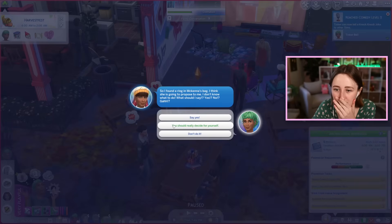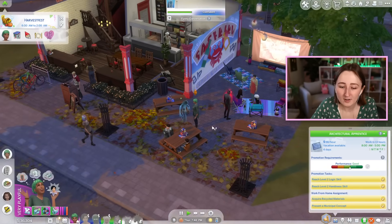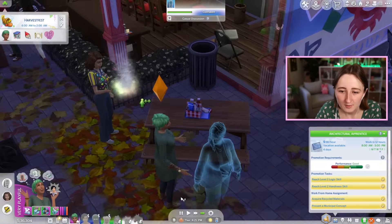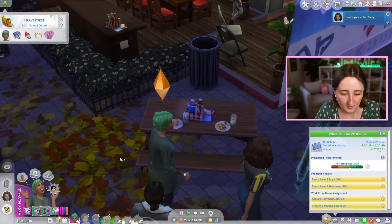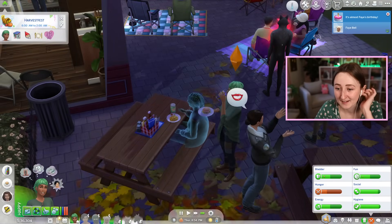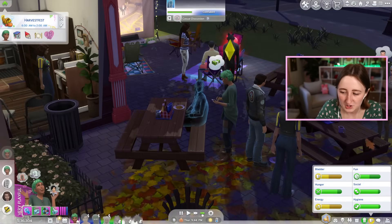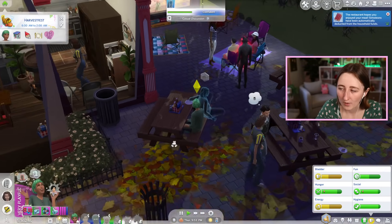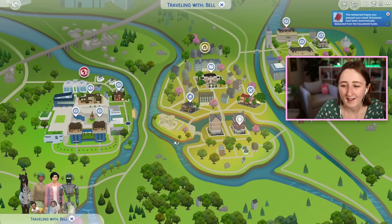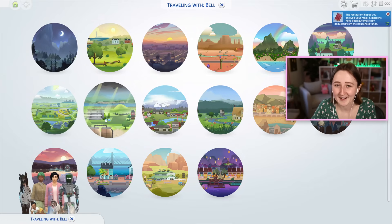I found a ring in McKenna's bag — I think she's going to propose to me? Say yes! We were just talking about a wedding! That's our sister. The food is still not here, it takes forever. Here we go — finally! Eat your veggie burger before you literally starve, because you're getting close to it. And it's almost Faye's birthday already — short lifespan is scary. Thankfully it's kind of cheap, so I'll just end the meal and pay the bill and then we can go home. Part of why I wanted to wait until the weekend to have the wedding is I like the idea of the kid coming — now the baby will be at least a toddler by then. I kind of forgot just how fast everybody ages up.